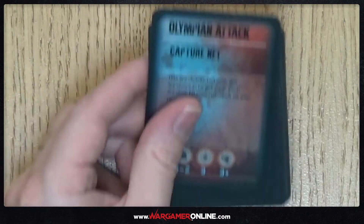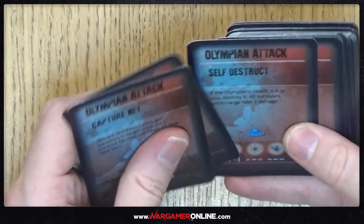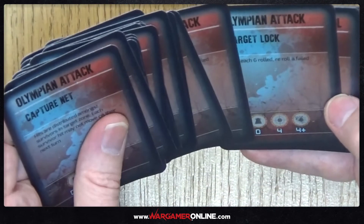The expansion also includes the Olympian deck with 22 cards controlling how that boss behaves in play — similar to the 20-card Titan deck in the core game. There's an additional injury die, extra tokens, and colour-matched base clips. All in all it's excellent value given the model and card count.